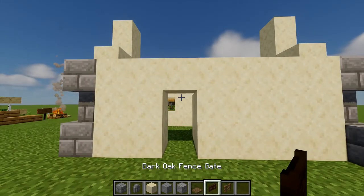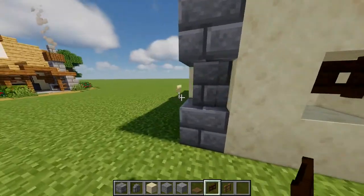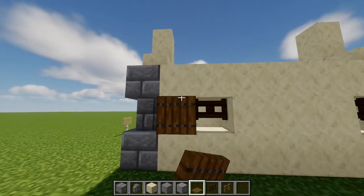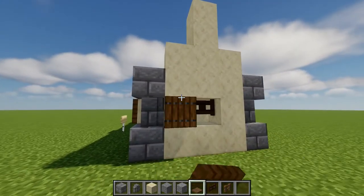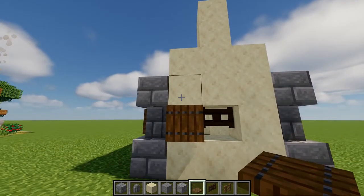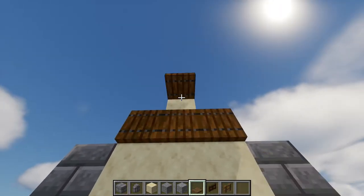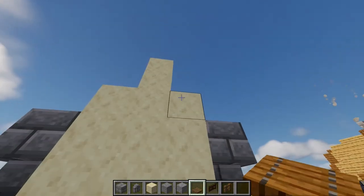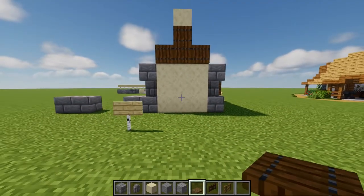You can now put in your windows. There are the fence gates. Then place some spruce trapdoors against them like so. We are also going to have 4 trapdoors on each side — that's one above the other trapdoor. One row there and one above. Same on the other side.